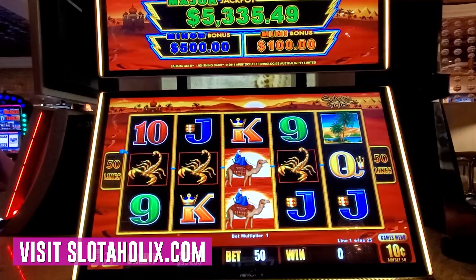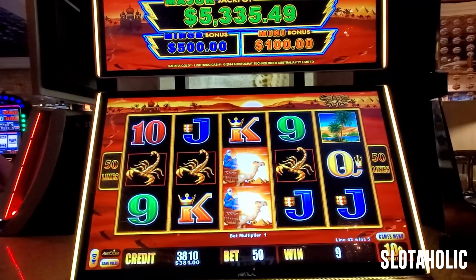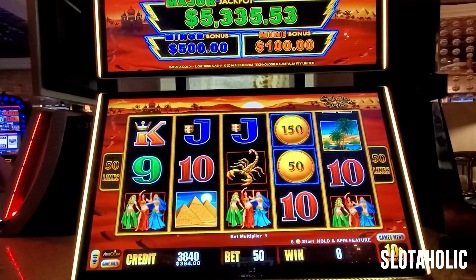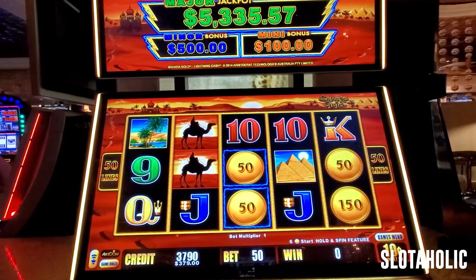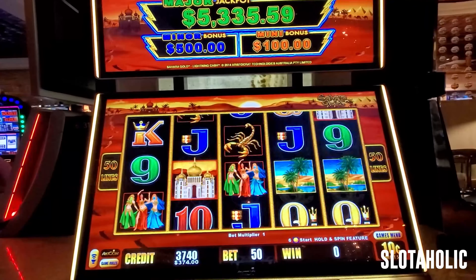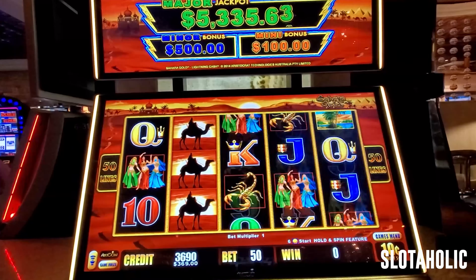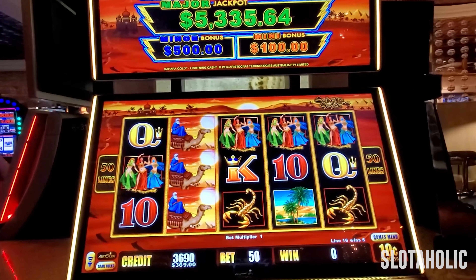$2.50, $2.50, $5 — oh, $8. I'm doing a $5 bet on dimes. Come on, we need some coins for Christmas! Yes! Oh, that's $500 — all right, we like our girls. What's that gonna be?